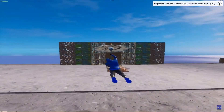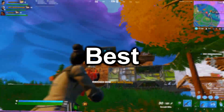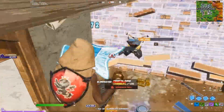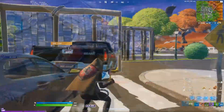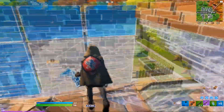From a resolution so stretched it's hard to tell what's happening, to a resolution that gives you zero input delay, these are the 6 best stretched resolutions in Fortnite Chapter 3. Starting with 1650x1080, the res that FaZe Martaz popularized a couple months ago — pros like Kanata and FaZe Dubs now use it. It gives a good balance of boosting your FPS while not looking too stretched.